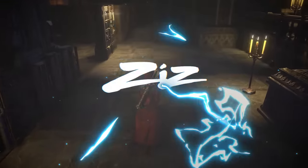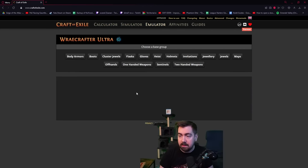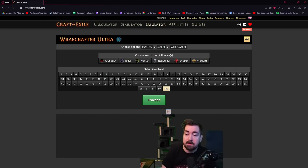Scizorin here with another video. Today we're going to be covering how to create plus two amulets. We're going to go to craft of exile dot com and create a new item. You can do this on any base — it needs to be at least item level 75, that's when you can start getting the gem levels, and there's no influence on these.